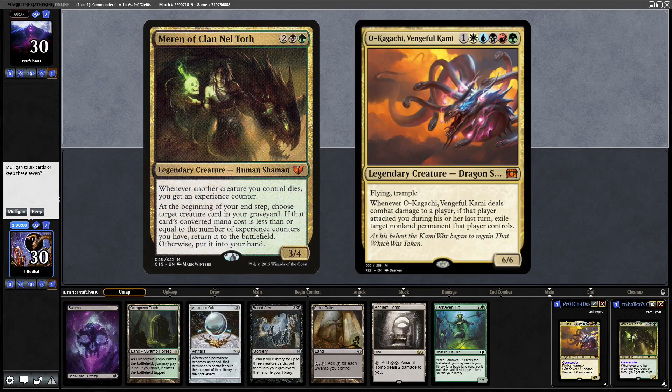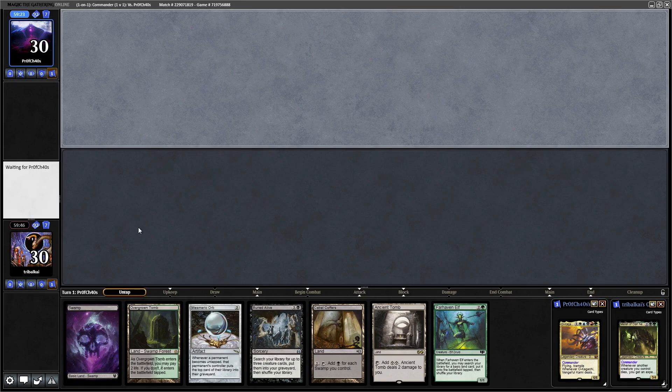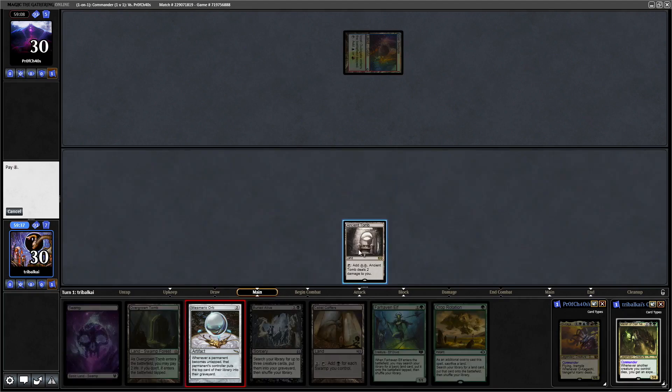A risky keep there with the Cabal Coffers, but we've got three swamps in hand if you include the Farhaven Elf, and then there's Mesmeric Orb off of the Ancient Tomb, which I will go for on turn one. We're going to be taking a lot of life here - two life with Ancient Tomb and then shocking for the Farhaven Elf, but hopefully it will accelerate us nicely, and then a Crop Rotation to bin the Ancient Tomb once we get sick of it.